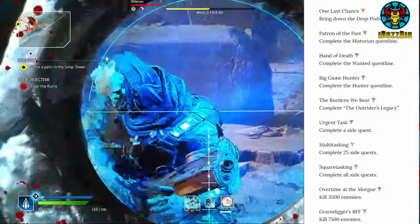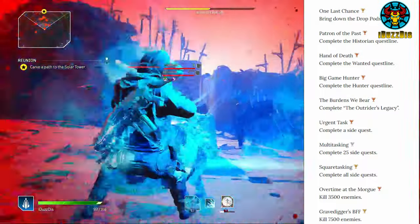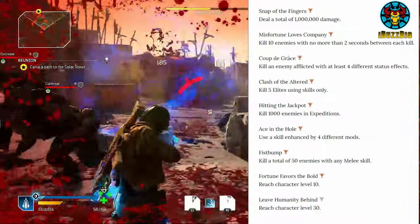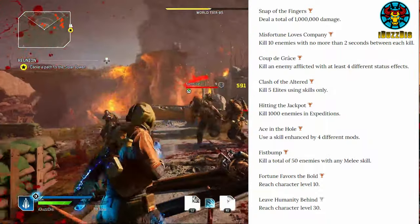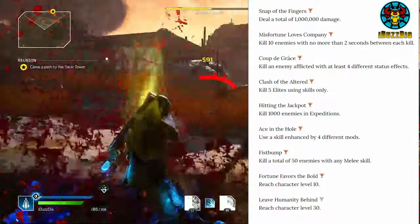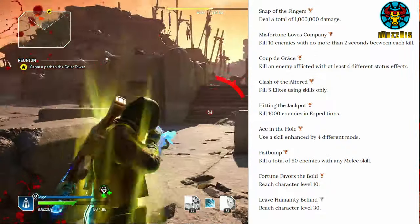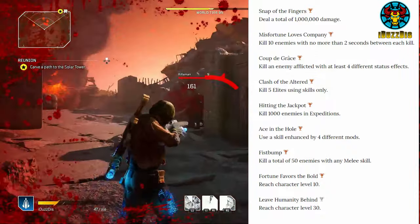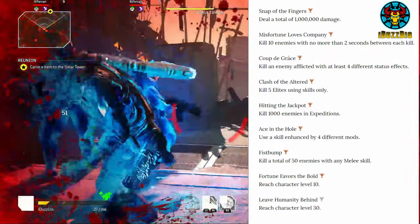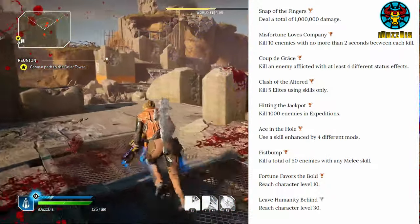Overtime at the Morgue: kill 3,500 enemies. Gravedigger's BFF: kill 7,500 enemies. Snap of the Fingers: deal a total of 1 million damage. Miss Fortune Loves Company: kill 10 enemies with no more than 2 seconds between each kill. Coop the Grace: kill an enemy afflicted with at least 4 different status effects. Clash of the Altered: kill 5 elites using skills only. Hitting the Jackpot: kill 1,000 enemies in expeditions.